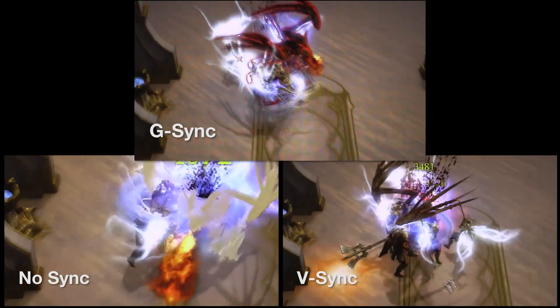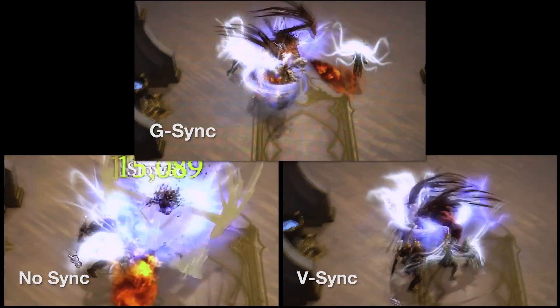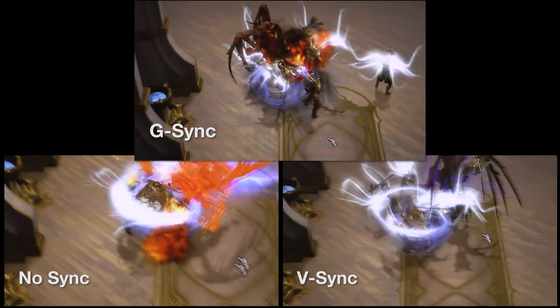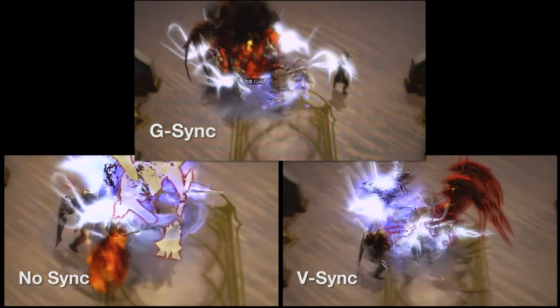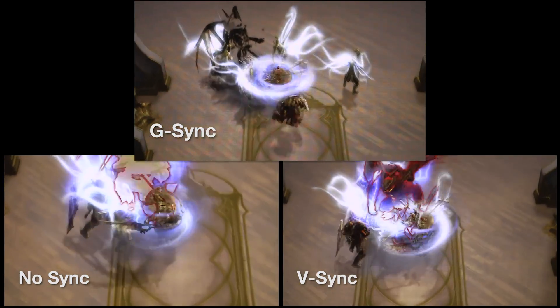Turning on G-Sync in Diablo 3 smooths out the tearing and clipping seen on the player's animations, which are particularly bad when there are lots of enemies on screen. It's also a game where input lag is clearly noticeable, but with the dial glued to 75 frames per second, there's no way to know whether G-Sync affected that.